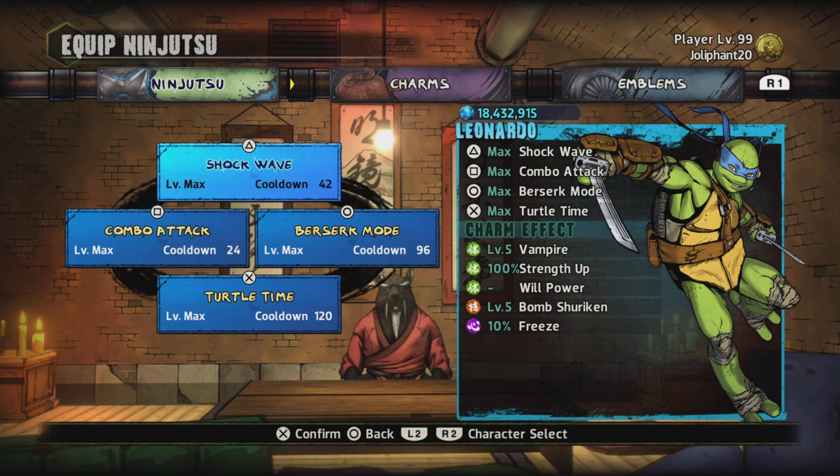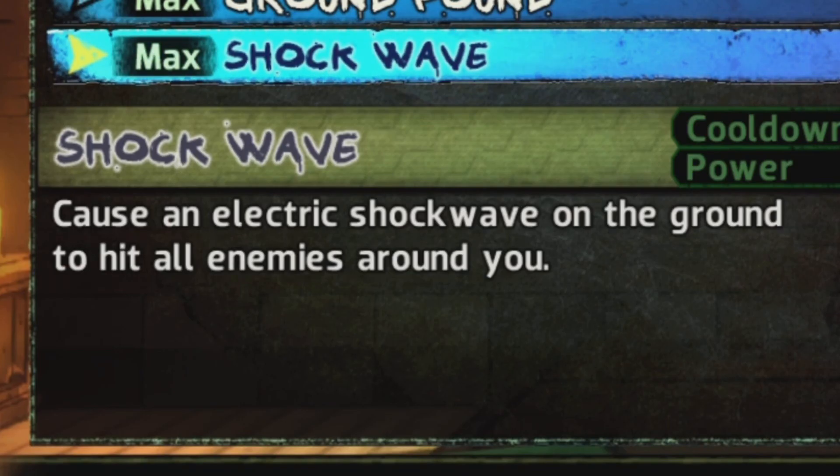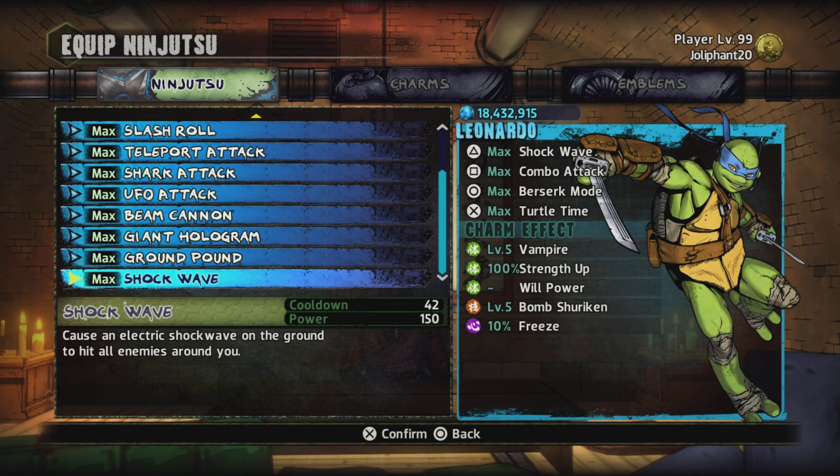So first off for the ninjutsus of Leonardo, we will be starting with Shockwave. What this does is it causes an electric shockwave on the ground to hit all enemies around you.